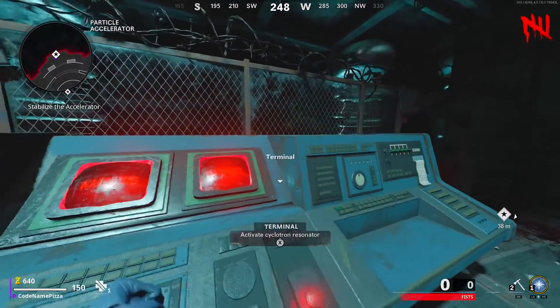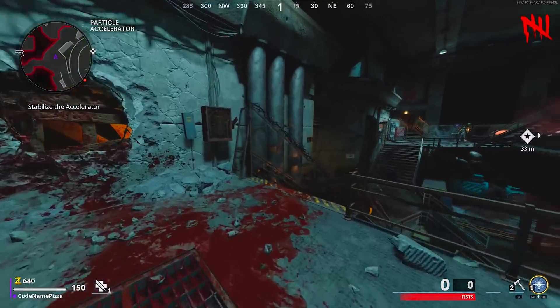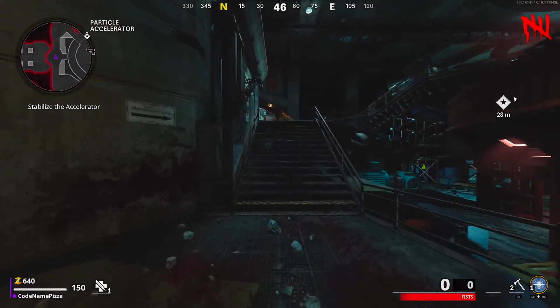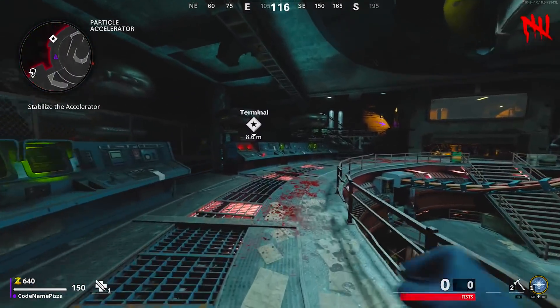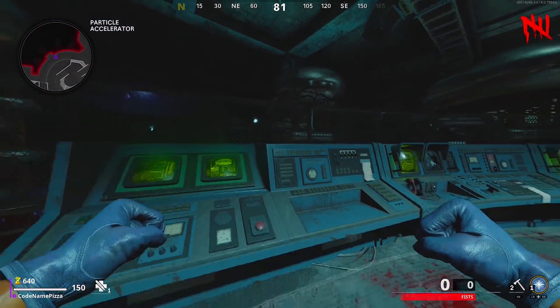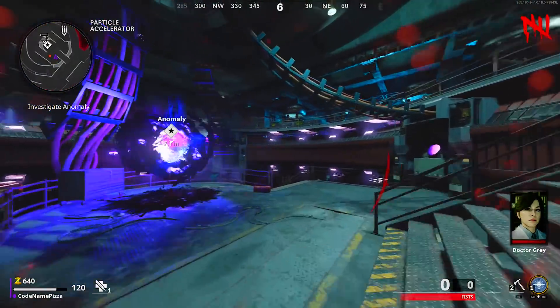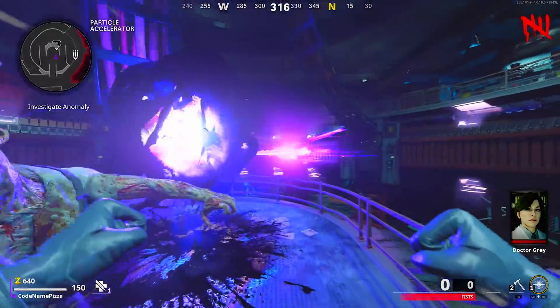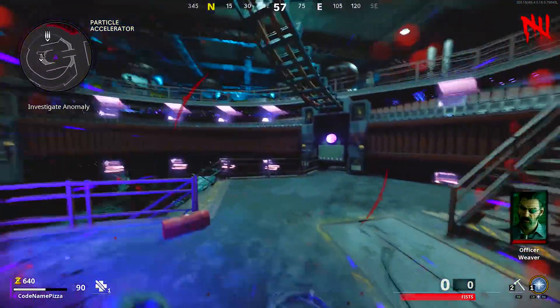First things first, you've got to activate the two terminals. There's the first one, and the other one is directly adjacent to that one on the other side of the room. Once you've activated both of those terminals, you'll then start seeing a load of electricity build up in the middle of this room. Once that electricity is fully built up, you will be able to hold the action button down on the portal that spawns in, and then that portal will teleport you to the Dark Aether version of this map.